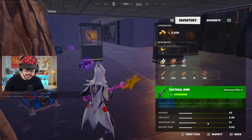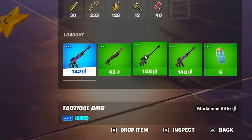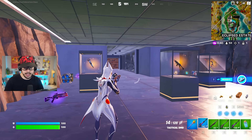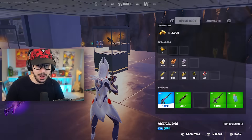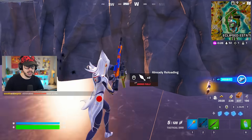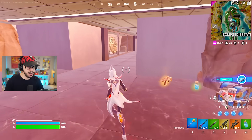The green one does 43 damage with a 2.85 fire rate; the blue is 45 damage with 2.85 fire rate. In comparison, the Thermal DMR shoots way faster, but I already know the Tactical DMR is way better — it does so much more damage. Let me grab this and we are off to the races.